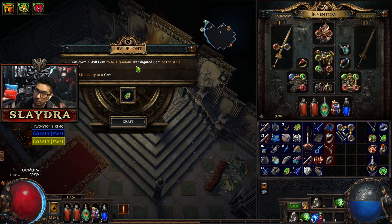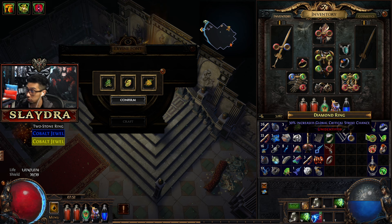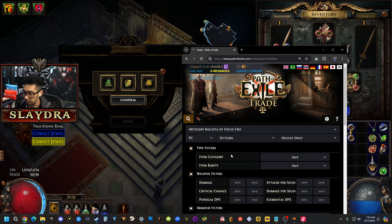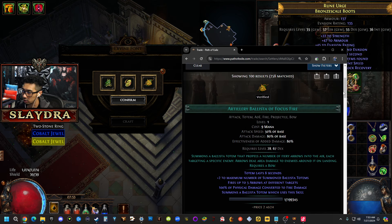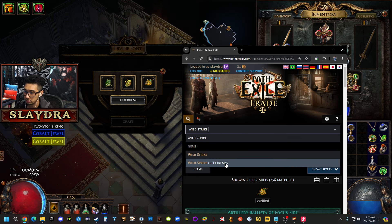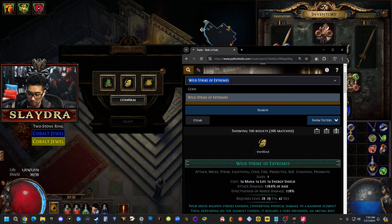Now we get to open one of these reward chests. With more keys you can open more chests. You can add quality to a gem or transfer a skill gem to a random Transfigured gem of the same color. I'll throw one in to see what we get — don't do the quality option in early stages, it's not worth it. We're going to see what Transfigured gems we get. Some Transfigured gems can be worth a lot.